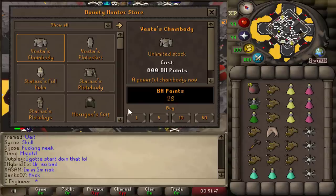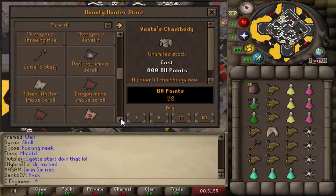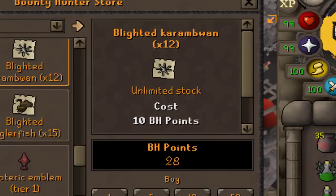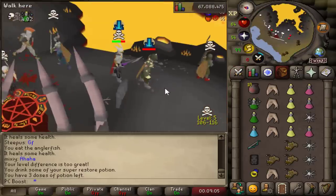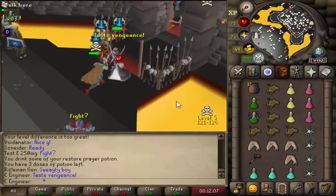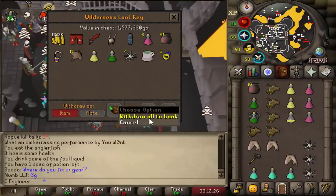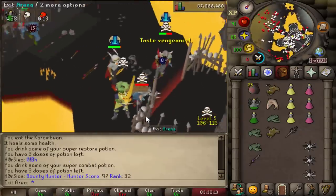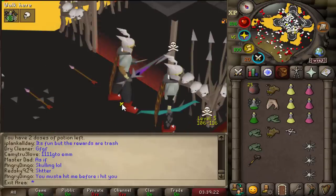After two days of Bounty Hunter, my BH points is only 28. I kind of moved away from killing targets and focused on killing people at the exit. With these 28 points I can buy myself 24 Karambwans. Two-hit a full DH'er — good fight — 1.8 mil. One hit, 1.5 mil. He's dead. Not my key again — that could potentially have been a smited Vesta longsword.